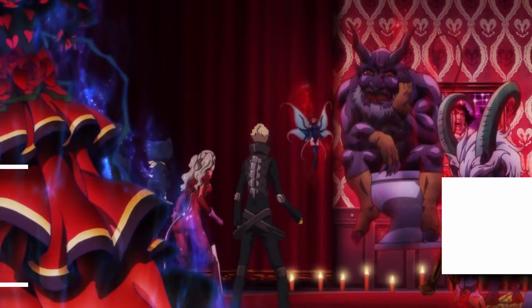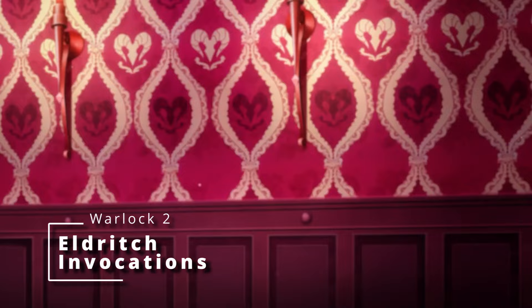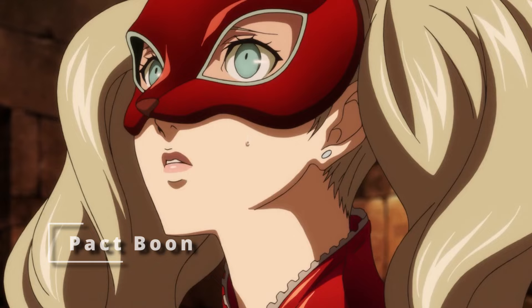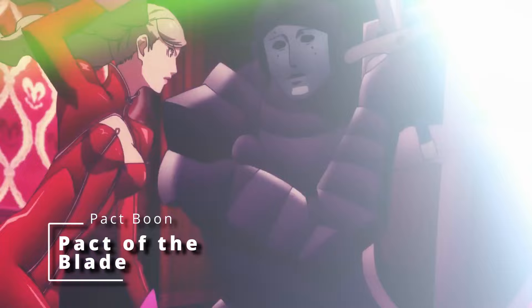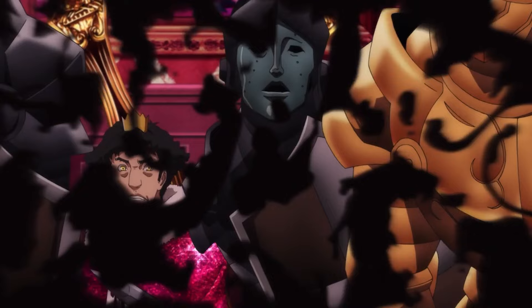At second level of Warlock you get some Eldritch Invocations, but we'll save those for just a second. At third level of Warlock your spell slots upgrade to second level and you get a Pact Boon. While you do have your Persona helping you out, which could lean towards Pact of the Chain, we need to make sure we get access to a whip. So we're going to take Pact of the Blade. This allows you to create a melee weapon in your hand and you're automatically proficient with it. It also counts as magical, and we can boost it up with some Eldritch Invocations.